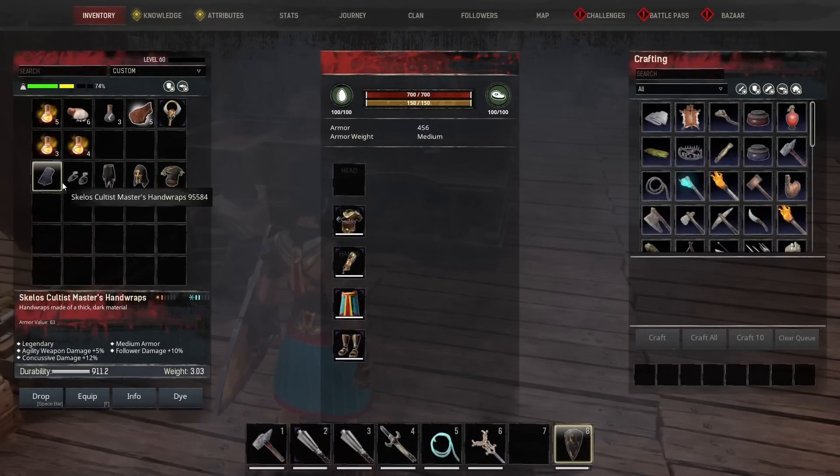The Skellos Cultist Master Set got a nerf and a buff at the same time. They reduced the agility weapon damage bonus from six down to three. However, they added concussive damage to it, so now the set gives you agility weapon damage, follower damage, and concussive damage. This armor made with a tier 4 blacksmith gives you 5% agility weapon damage, 10% to follower, and 12% to concussive on each piece.